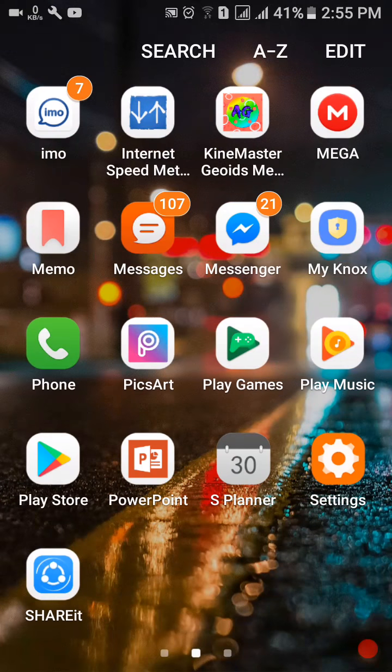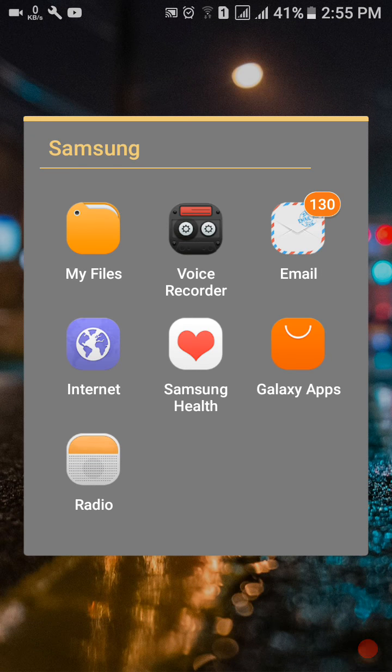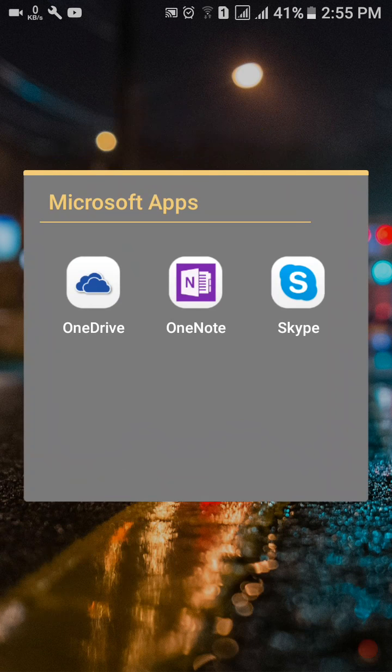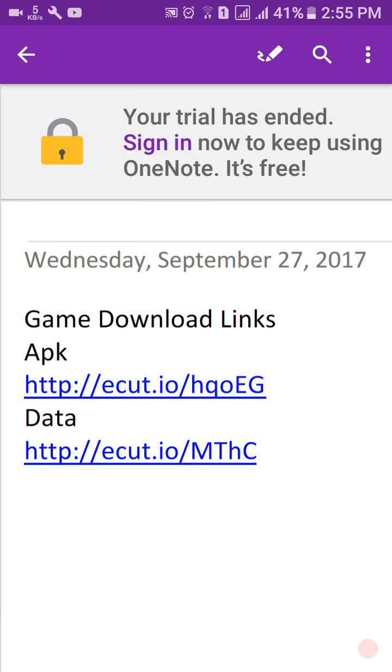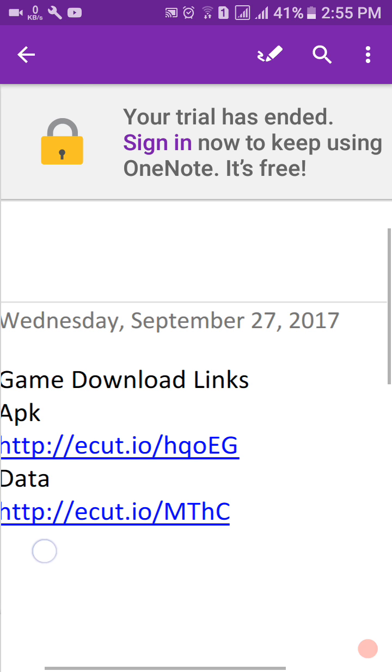First of all, I'll give you two links in the description. Open your description — you'll see an Epic download link and a data file download link. Download both files or your game will not start. The mod is only 600 MB.